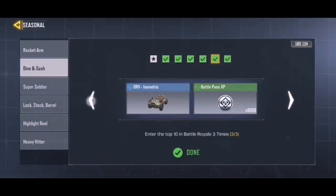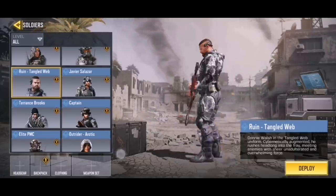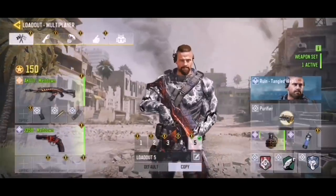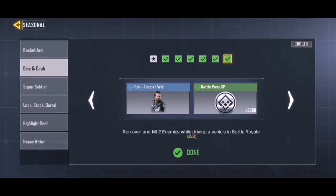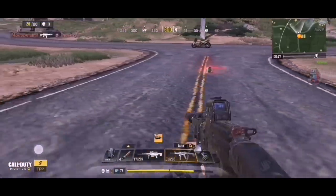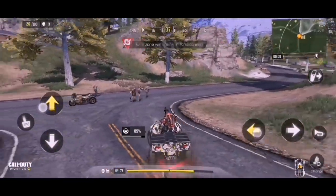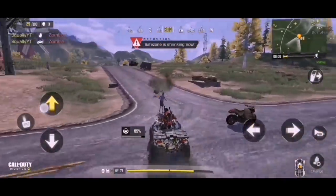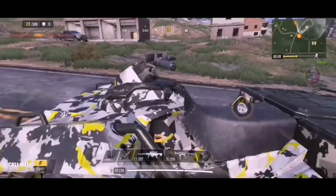Moving on to the next two characters — both are seasonal challenges. The first is Ruin Tangled Web, and I think he looks absolutely awesome. I love the Tangled Web skin on Ruin — the blue and white and the spider webs really look pretty awesome. One tip: if you're struggling with 'kill two enemies in Battle Royale,' select the clown class, place the clown bomb, let the zombies spawn, then drive over them with your vehicle — they count as enemies and will complete the challenge.